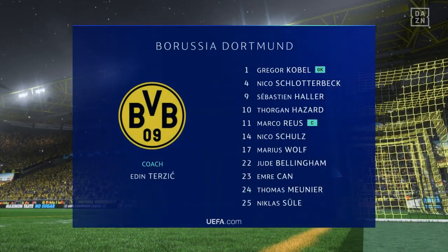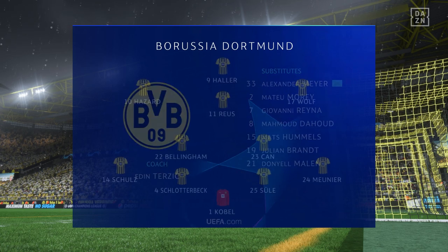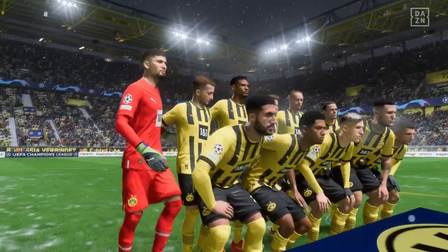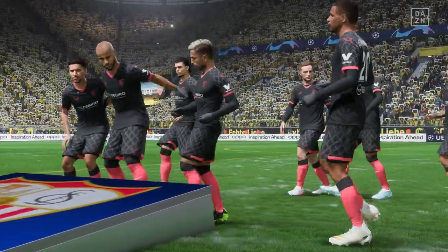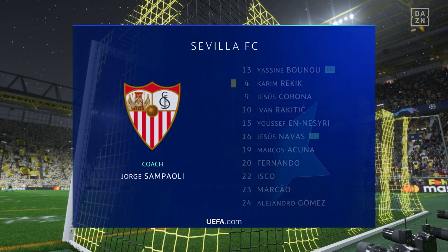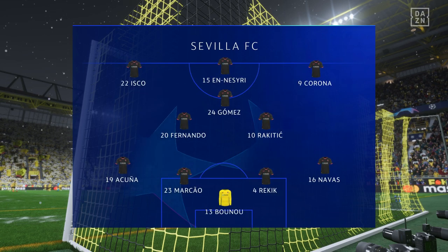Introducing the Borussia Dortmund side — Thomas Minnier plays with Nico Schultz in the full-back positions, and rather than use a strike partnership, they've gone with just the one player in attack. This is how Sevilla will line up: Yacine Punu is the goalkeeper, Fernando plays alongside Alejandro Gomez in central midfield, and in this tactical setup they also have just the one player in attack.